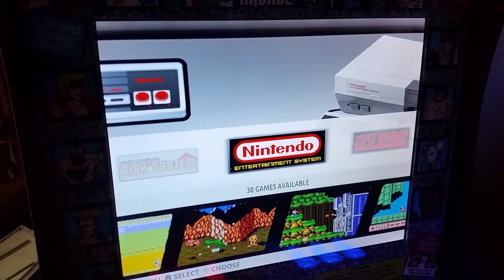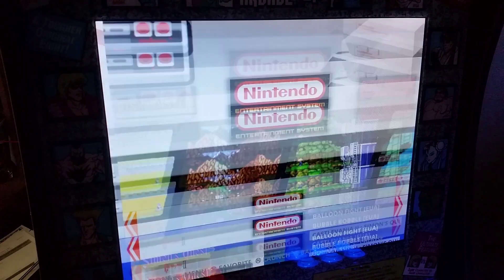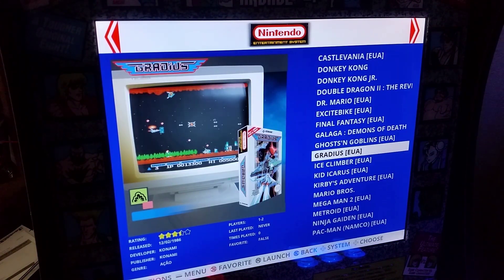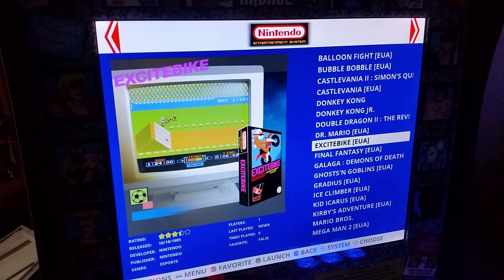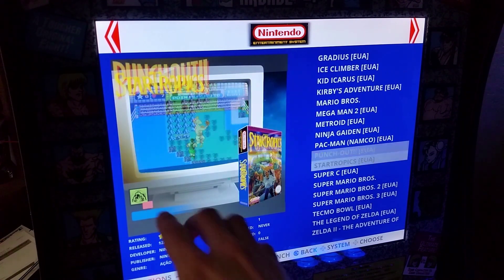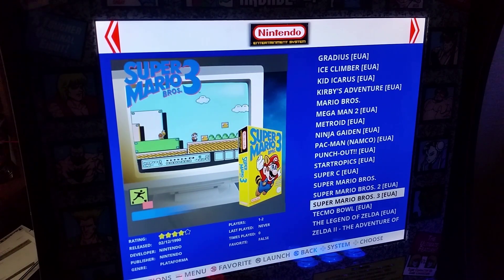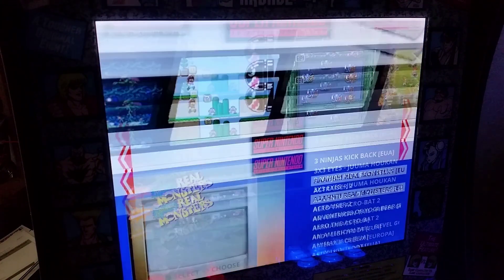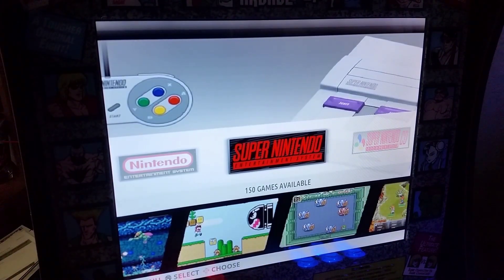This is basically the Japanese version of the Nintendo — that seemed to work fine. For NES, notice there are only 30 games, but he did put in all the ones we really care about. You'll notice every once in a while one says Brazil or Portuguese, but all of these work from what I could tell. You do have a lot more Super Nintendo games — 150 of them.